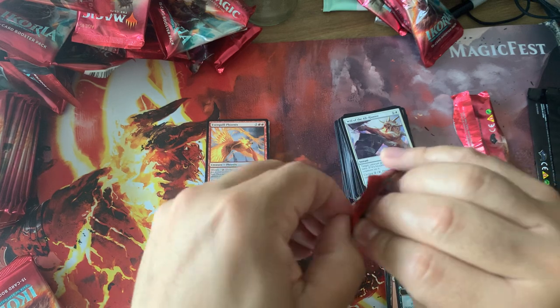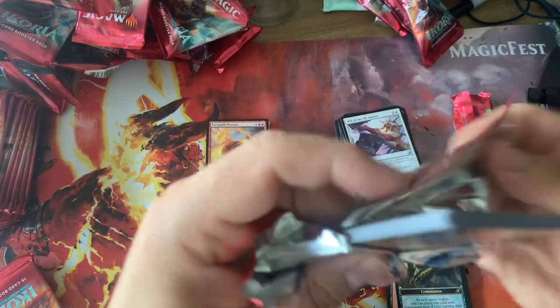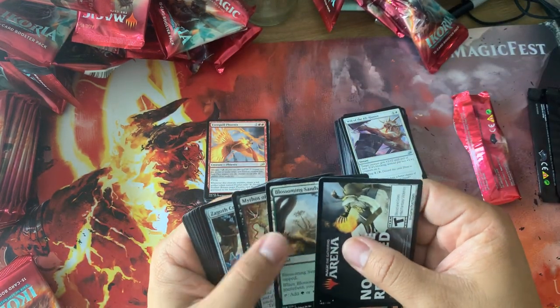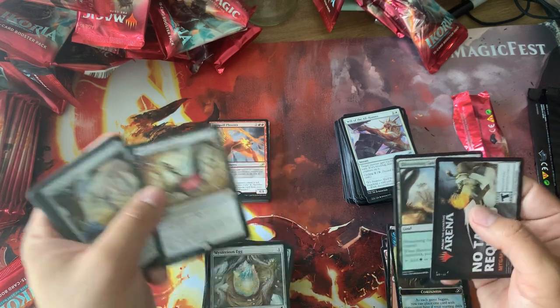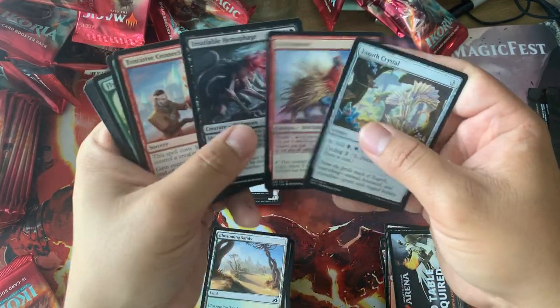We're looking for some hot ones — we haven't had too many crazy pulls here. Maybe that Cheville card is pretty interesting at the least, but it's not like it's highly playable or anything. Mythos of Nethroi — that's our third Mythos. They're all good except maybe the white one; I'm not even sure if the white one's good.